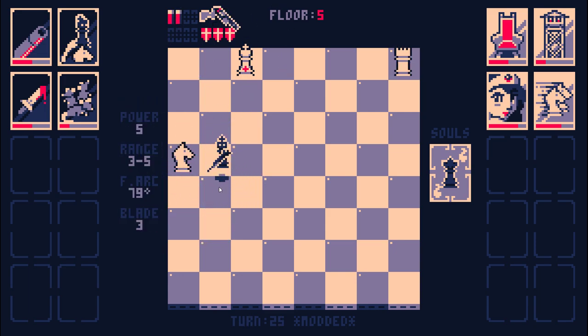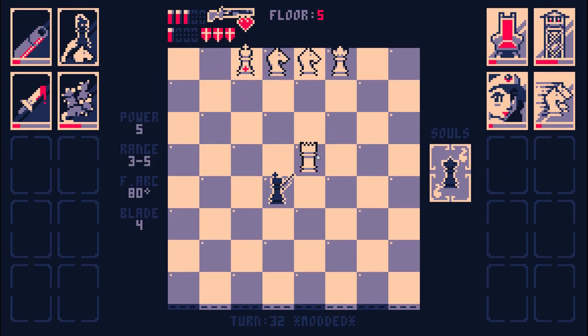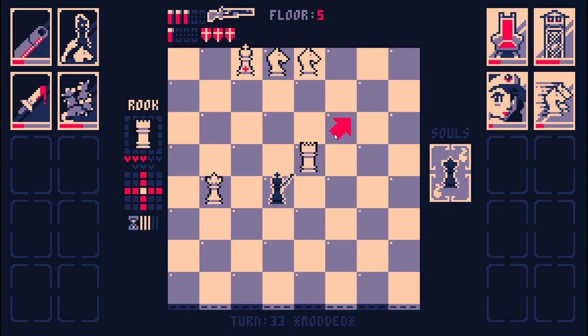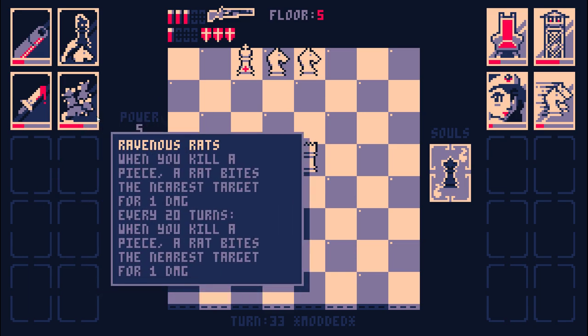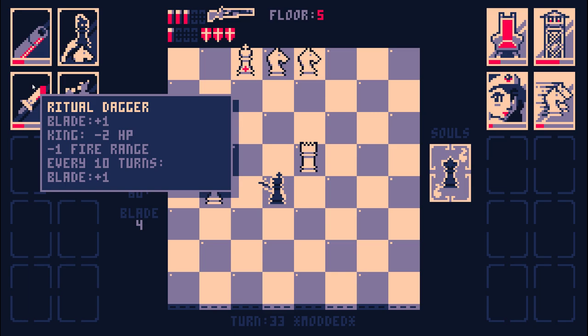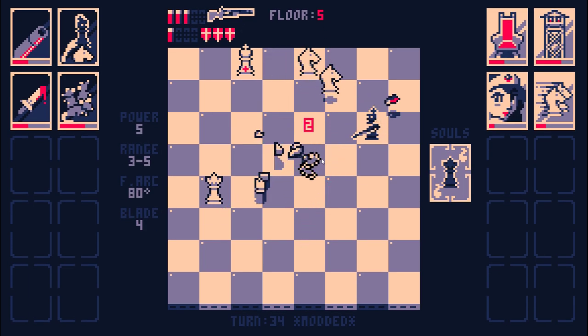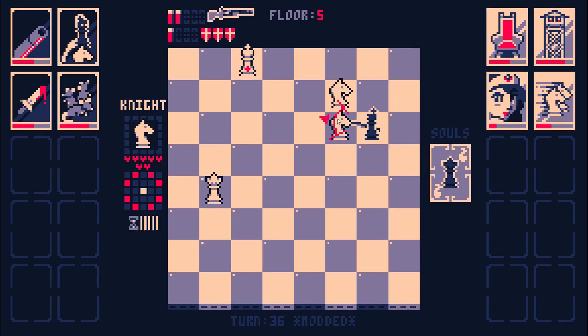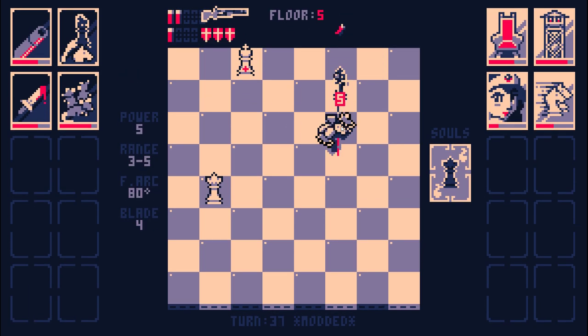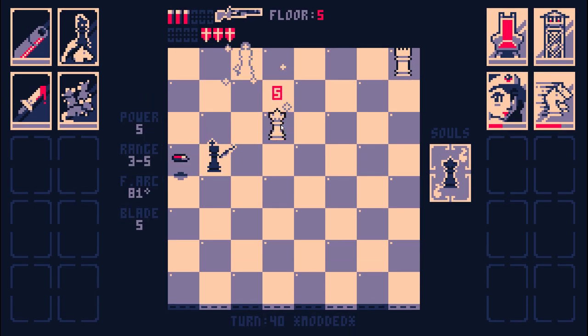Now we have two rats. At this point I need to make sure I can survive until I can outscale the rook. And I need to figure out a good way of dealing with the queen because the queen's going to have a lot of health. The queen gets health at the same rate that I get blade, so I just need to be able to deal five damage to the queen later on. Maybe I just take advantage of rats to do that. I definitely need to kill a queen before another queen shows up, at the very least.